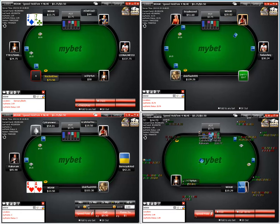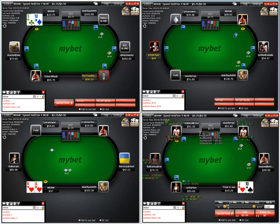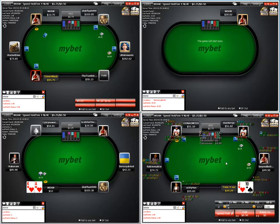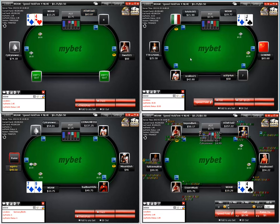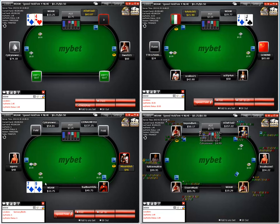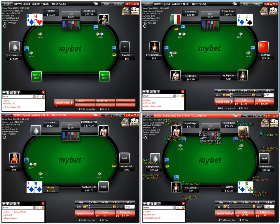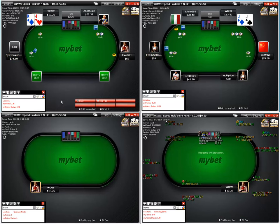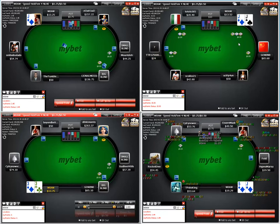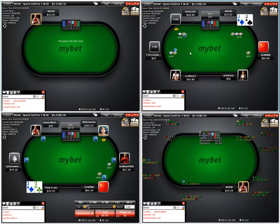On the button — 3x open raise. This is a very standard situation we looked at in the theoretical videos. Take it down uncontested. Right now at the 30 big blind mark — just under. Jacks: this is a steal-raise flat, yes — squeeze with the jacks, and if they come over the top of course we shove.